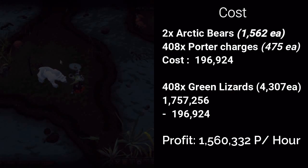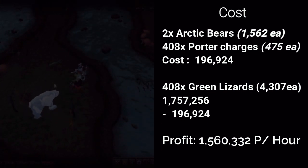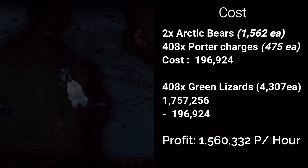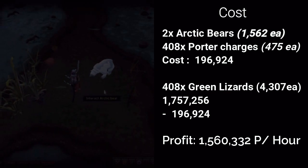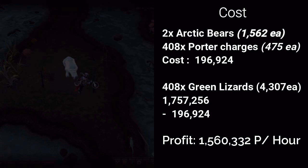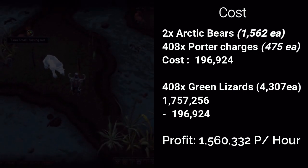Was this a good method? Let's consider the cost. Adding up the porter charges and the arctic bear pouches came to a little under 200k, and all of them sold for 1.7 mil, giving us 1.5 mil profit — honestly a little more than I was expecting. The entry point is just level 2,900 — well, at that level you can only set one trap, but it is easy to get into.